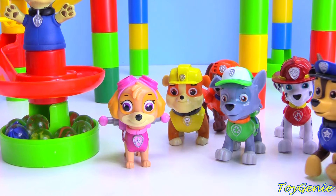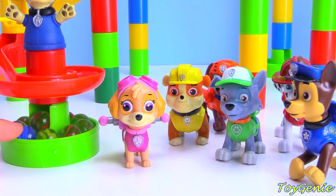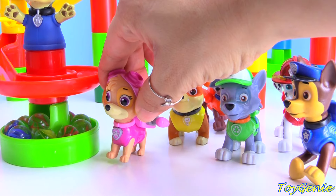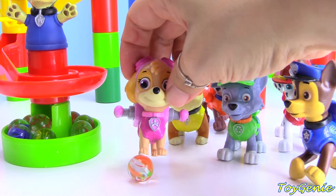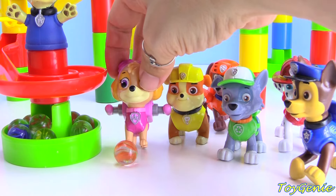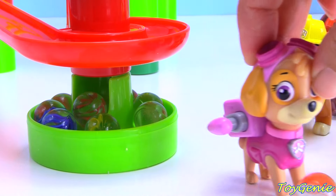The best part is each of the Paw Patrol pups gets to retrieve a marble and exchange it for a surprise. Skye gets to go first. Let's see what she's going to get. Skye got an orange colored marble. Super awesome. Come on, Skye. Let's go and exchange it for a surprise.